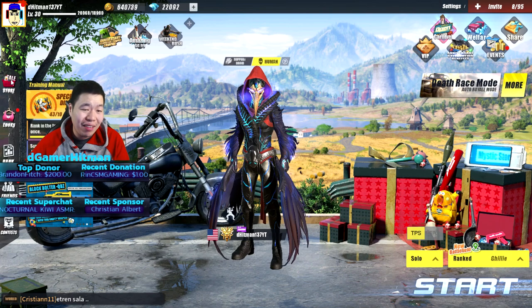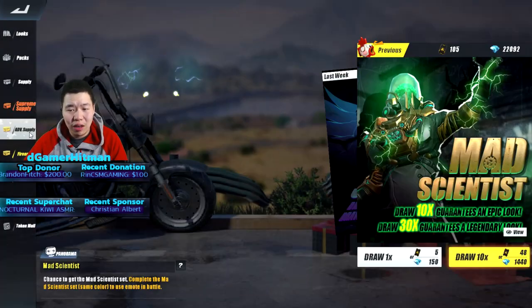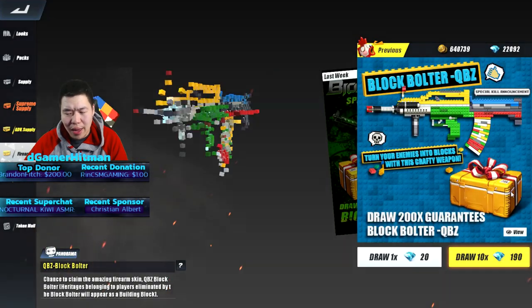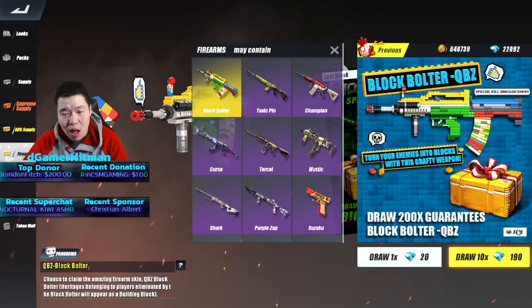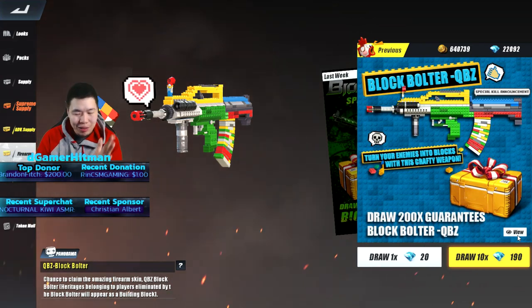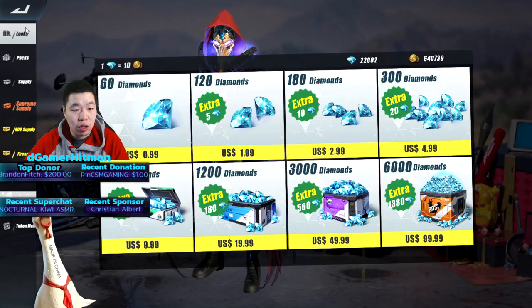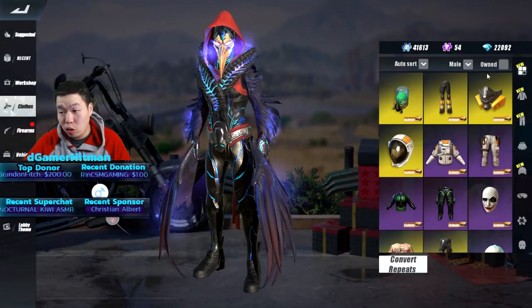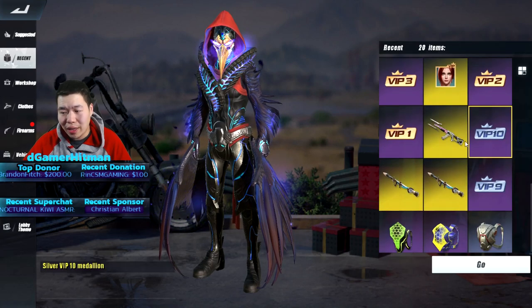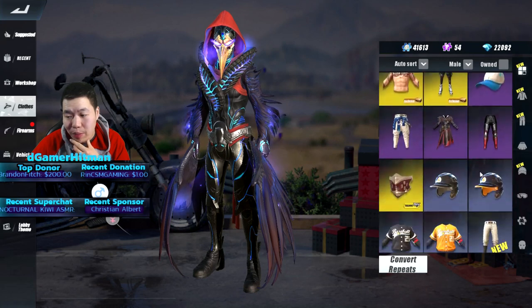Let's go to the store and see what else is new. Doesn't look like there's anything too crazy available, so I'm not going to really spend too many diamonds today. There is the mad scientist from last week, so I'm not going to bother with that. I do feel like I want to get a QBZ skin since I don't have one. Let me know in the comments down below — I'm going to save my diamonds this week and decide which one to purchase. Nothing really new in the classic section either.